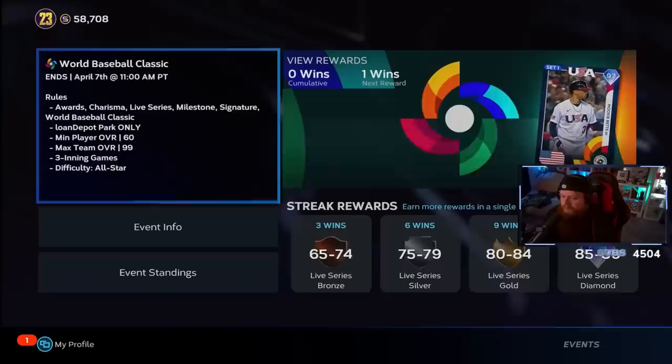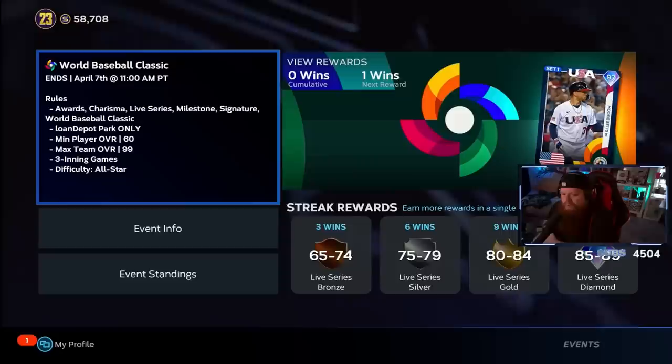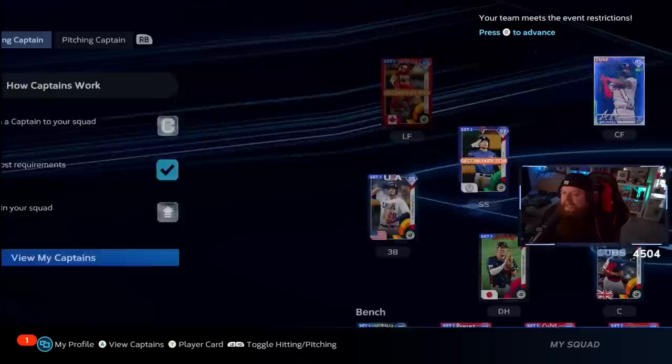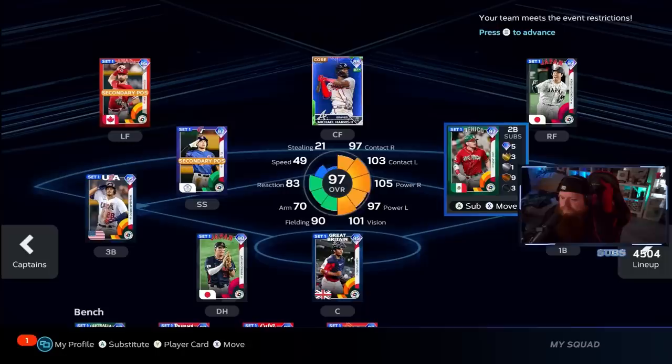Different events will usually have different lineup restrictions. You guys saw me unlock Satchel Paige — I don't believe I can use him in this event but you'll be able to use him eventually. Right now this event has awards, charisma, live series, milestone, signature, and World Baseball Classic cards. It's locked in at Loan Depot Park, three-inning games on All-Star. I've gone ahead and made my team — and I know this is going to shock you but I'm using Michael Harris because I'm a Braves fan.